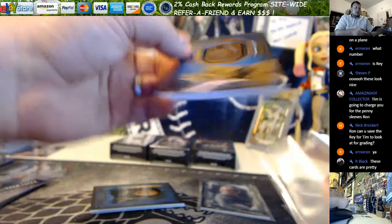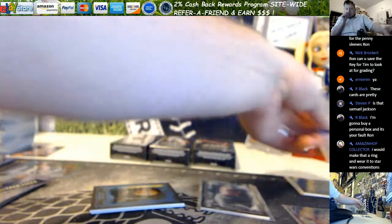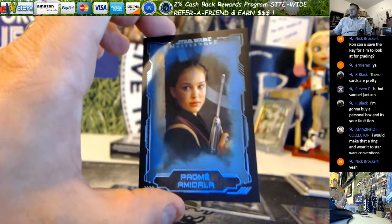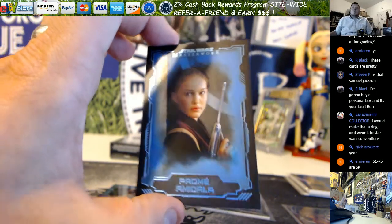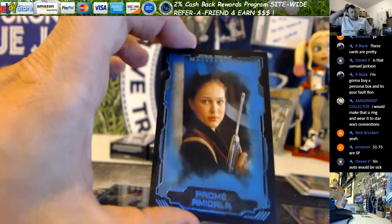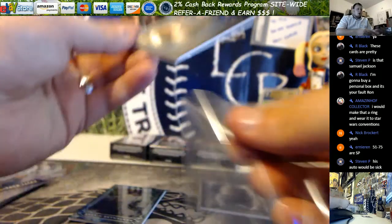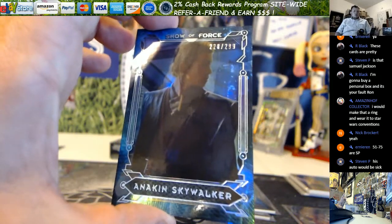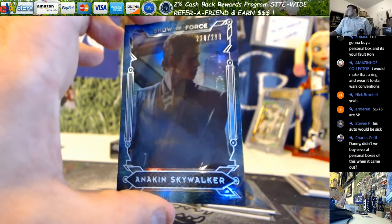These medallions are like you can kill somebody with these. Then we've got a blue Padmé going out to Division 5 and Danny — that's just a base parallel, not numbered. And we've got Show of Force Anakin Skywalker, 228 out of 299, going out to Division 2 and John.